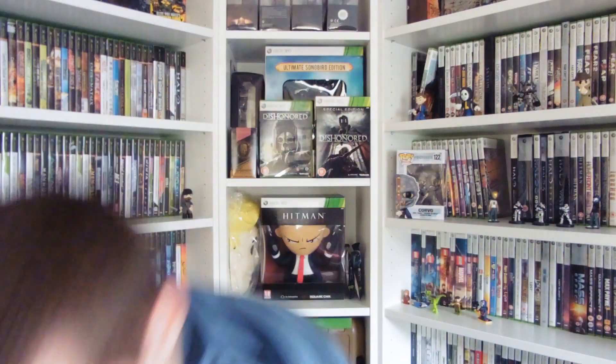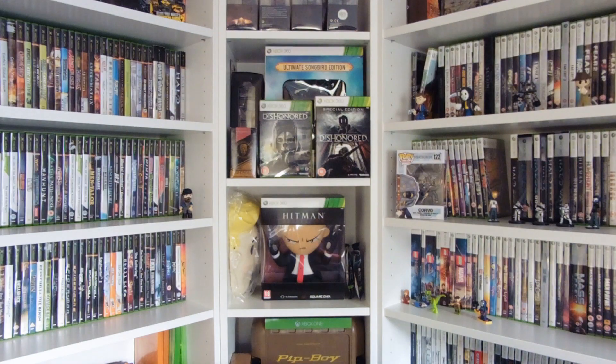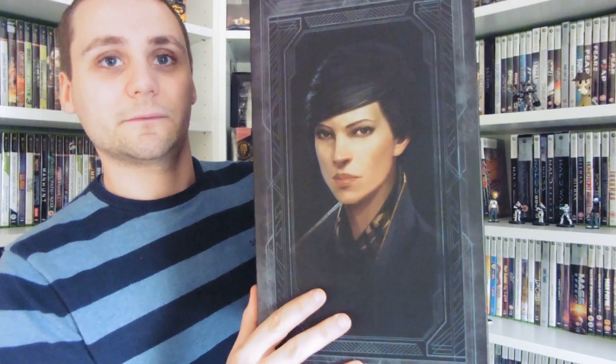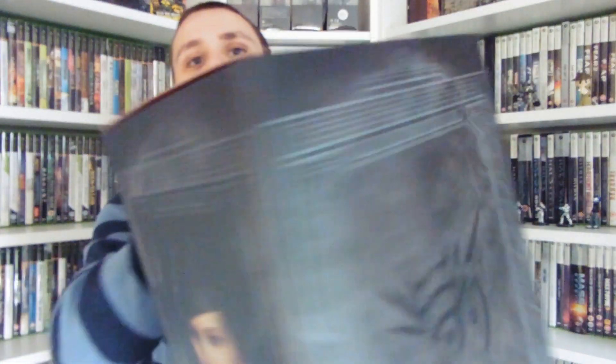So that's our slip cover and a nice box. We've got the Emily side, the Corvo side, and a nice symbol on the back.